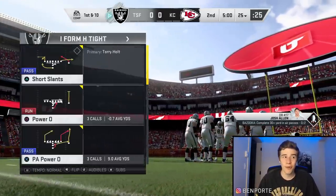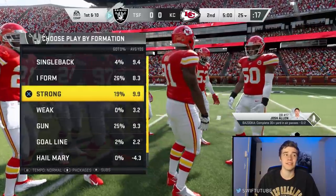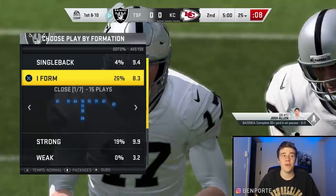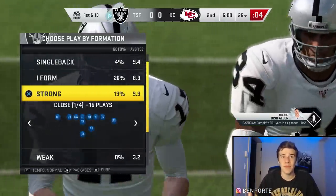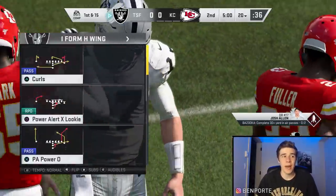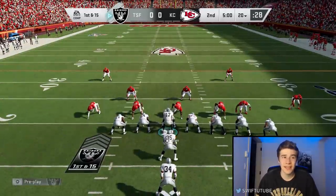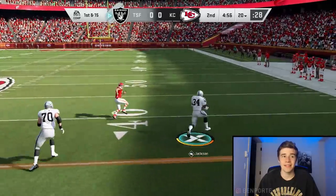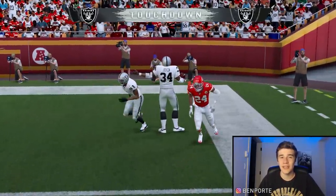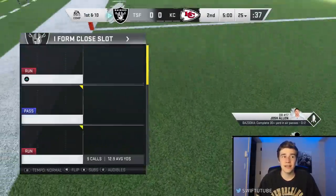Out of I-Form Tight you can run Power O or Stretch — both super effective. Out of I-Form H Wing you can run Stretch Alert X Looky. Out of Strong H Wing, there's also a Stretch Alert X Looky. I'd recommend checking if these are in your playbook, especially when you need rushing yards like this solo where we need 55 rushing yards. Running with Bo Jackson we hit a huge crease and we're gone.